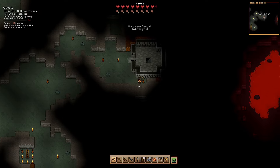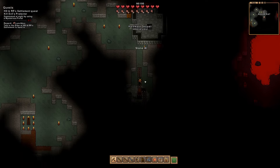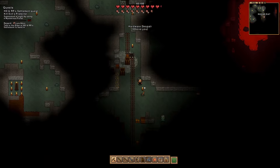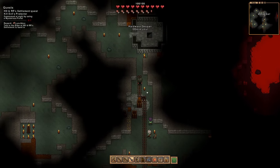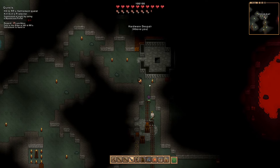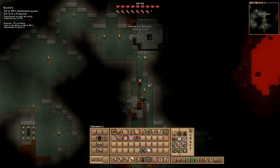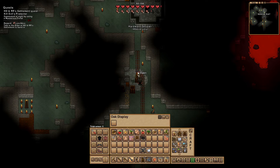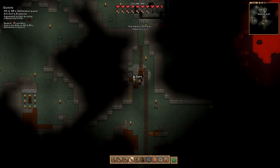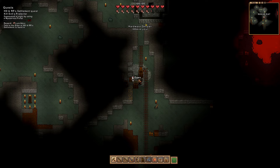Let's mine our way down here. There we go — another map fragment. I think we needed two of these for something. Oh, a chest. An oak display — what do we have here? Some wheat seeds, some coins. We'll grab that. It's a free chest.